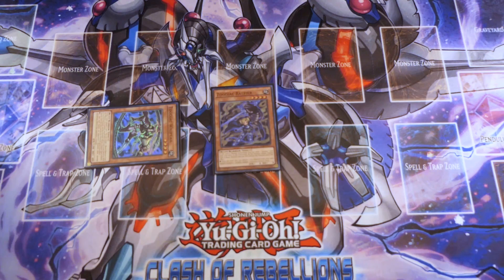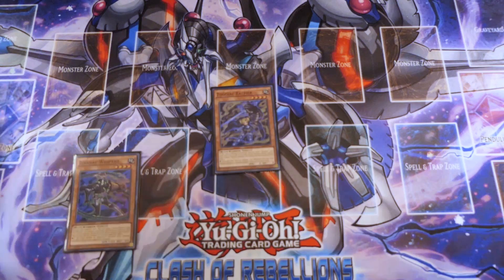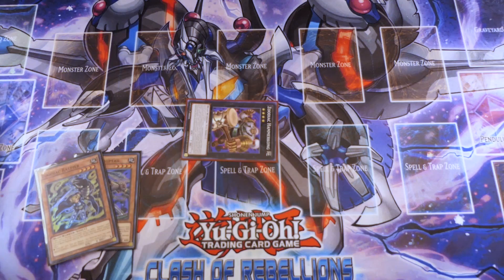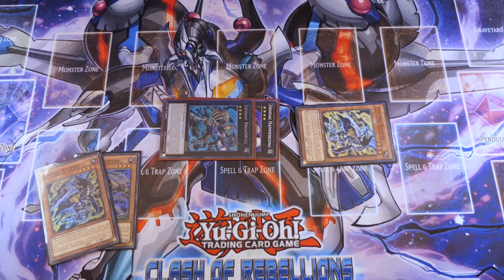So without further ado, you're going to normal summon your Ratpierre to get this combo started and dump yourself a Whiptail. A lot of people would probably put Ram Ram in this situation, but we actually need Ram Ram later, so we're going to dump Whiptail now because we need a level 4 in the graveyard. This could be any Zodiac, it doesn't have to be Whiptail. On top of that, you're going to use Zoodiac Hammer Kong to special summon another Ratpierre from deck after you special summon itself on top of Ratpierre, giving you another monster on the board.